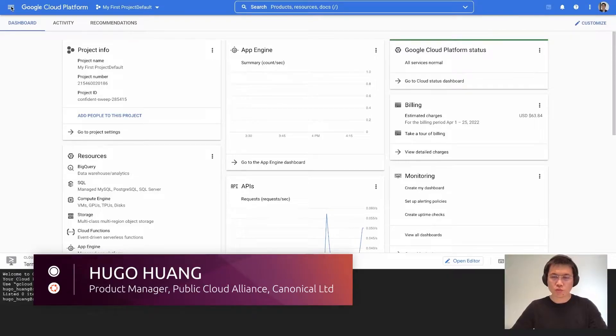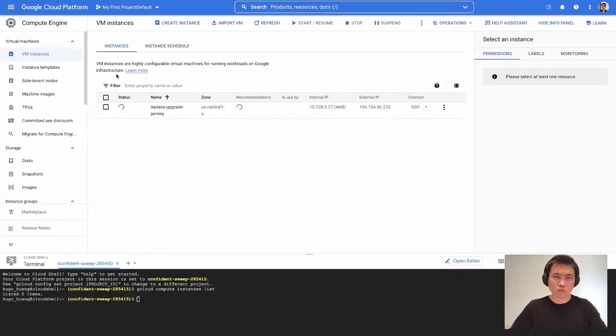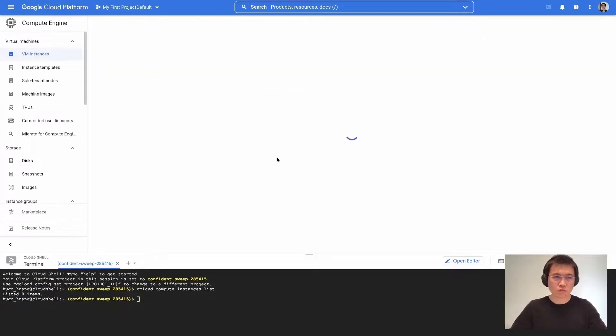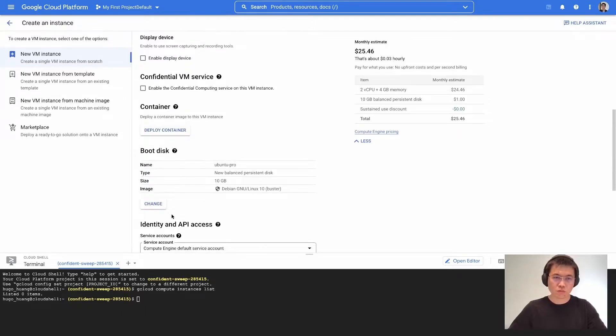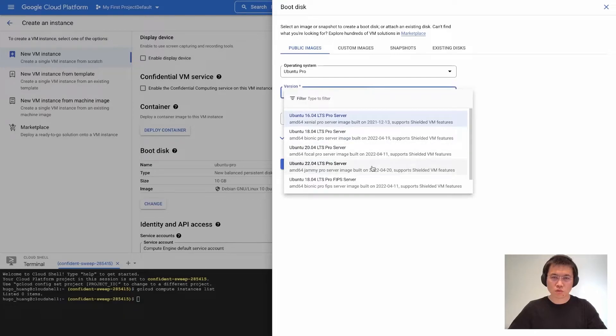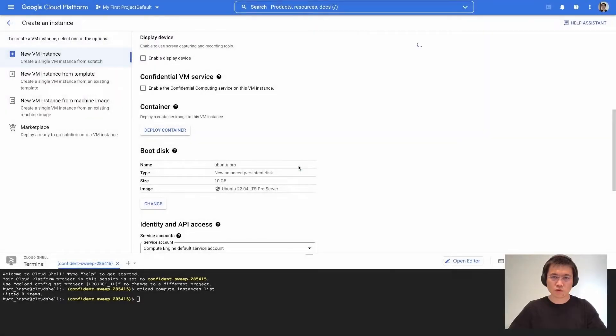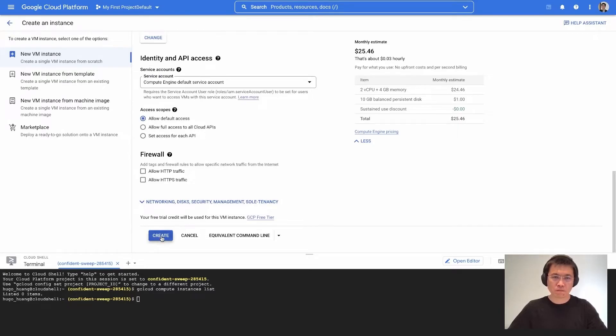Let's create an Ubuntu Jammy 22.04 Pro machine. Get into Compute Engine, create an instance, change the name to Ubuntu Pro. Change with this — Ubuntu Pro, 22.04. Set up and create.